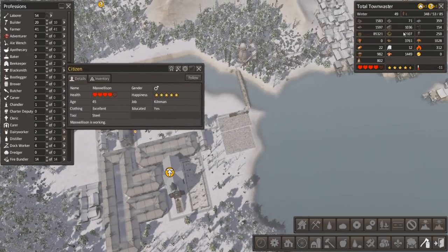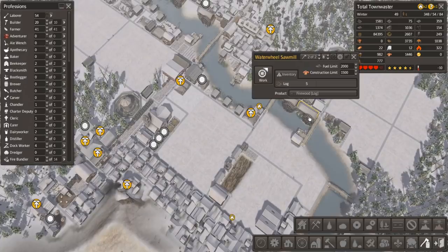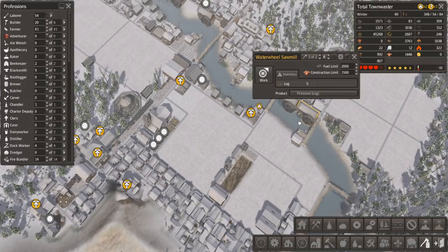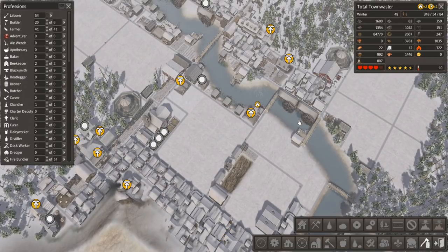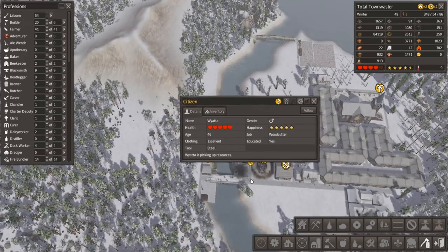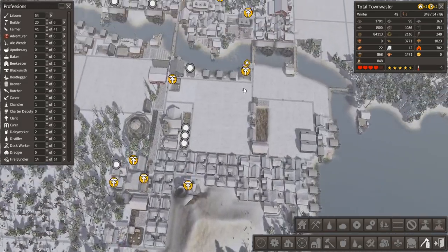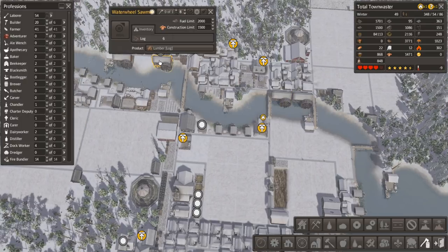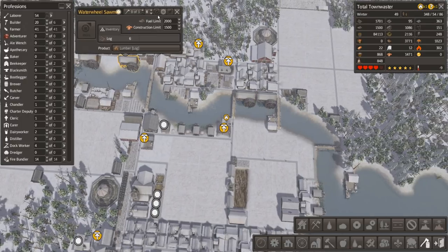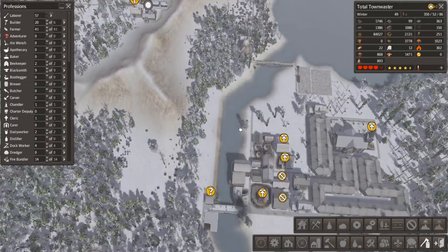One person's a kilnsman. Why woodcutter? Did we get rid of another worker? Oh — we turned off lumber, because we're overflowing in lumber right now. Okay, so that's fine.